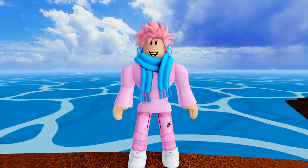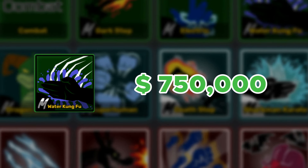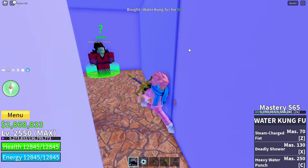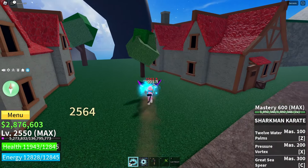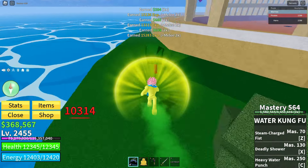Let's head back to one of the first sea fighting styles: Water Kung Fu. It costs a total of 750,000 belly, which makes it the best fighting style in the first sea. What makes it overpowered is not actually its abilities — it's the delay between M1 attacks. This is the only fighting style in the game that does not have a delay between its M1 attacks, which makes it incredibly good for grinding, especially with the Buddha fruit.